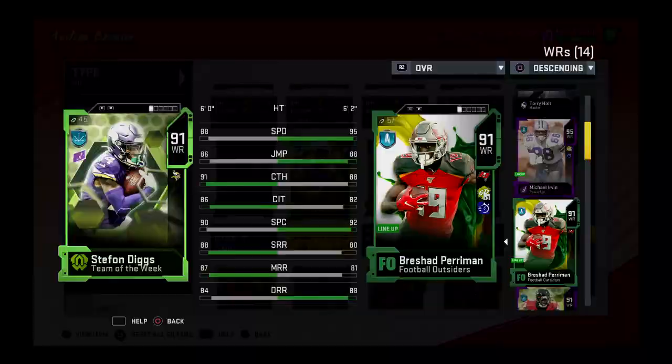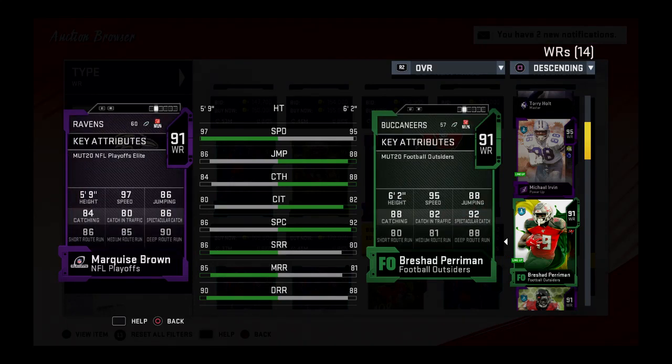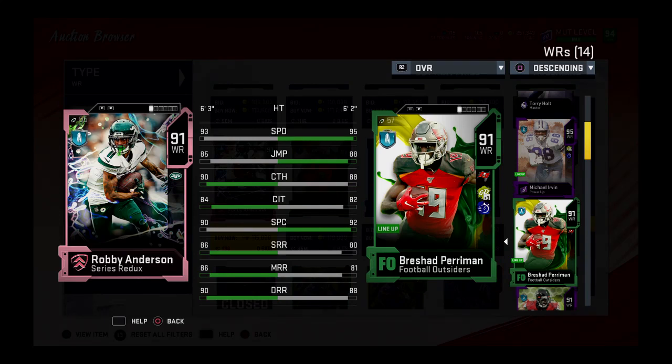Comparing him against some other players — speed is king, so I pick him over Diggs for that reason. Brown is going to have 97 speed, so you could go Brown over him for that reason as well. Brown did play slightly better, but Pierre May did not drop any balls — he will not cost you the game. If you have 100k, go get him. You'll enjoy that card. He's better than Robbie Anderson. I'll see you in the next one.